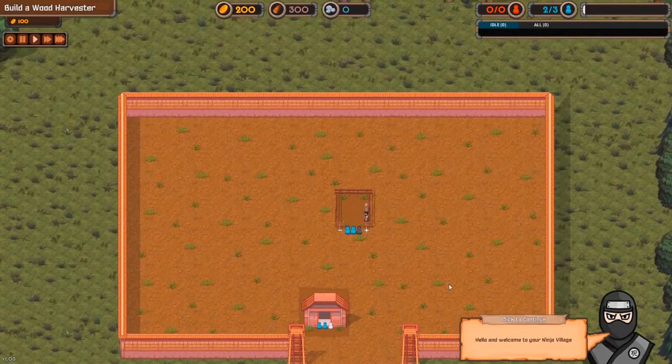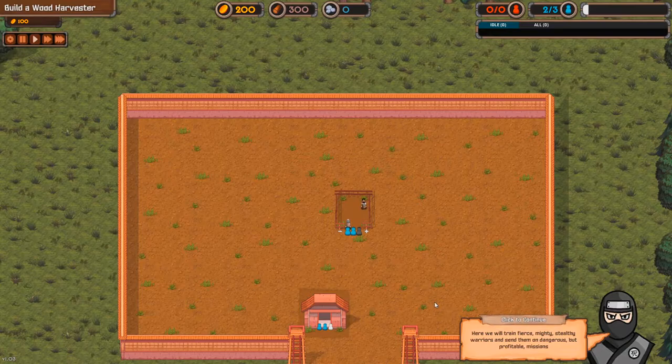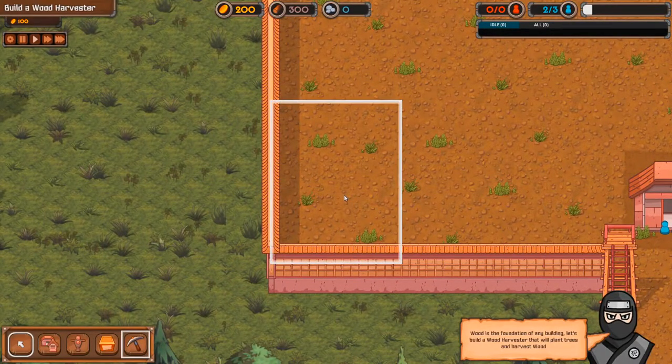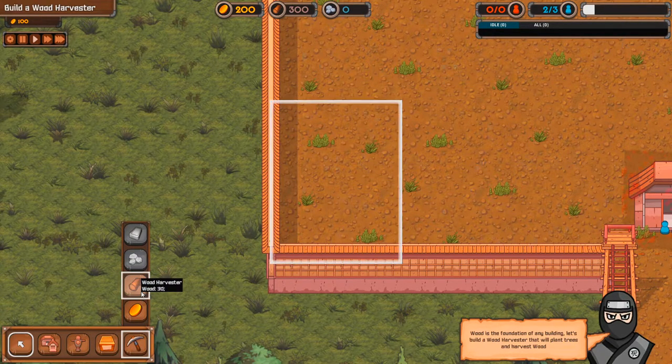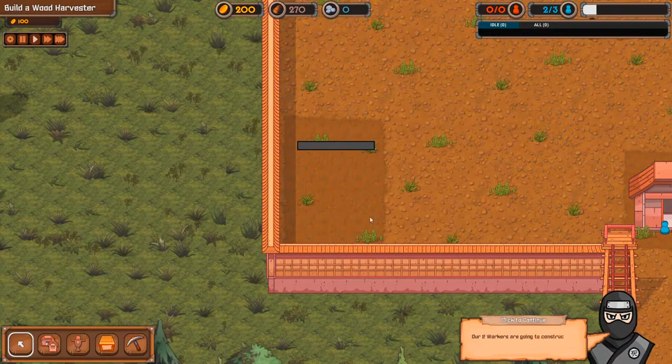Hello and welcome to your ninja village. We will train fierce, mighty, and stealthy warriors and send them on dangerous but profitable missions. What is the foundation of a new building? Let's build a wood harvester and plant trees and harvest. Wood harvester — bam. Right-click to select the building. Our two workers are going to go construct the building. Look at them go. Great success.